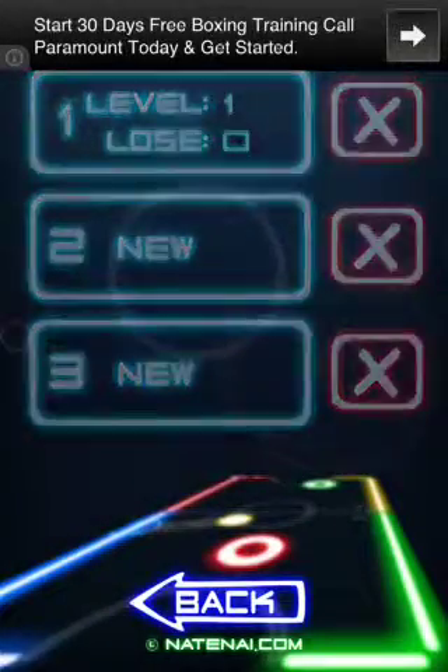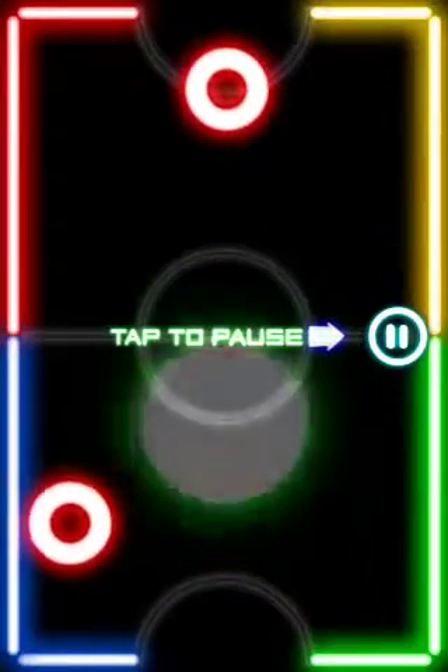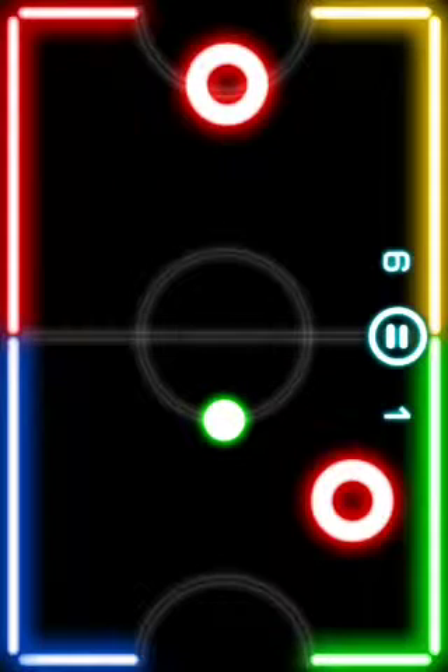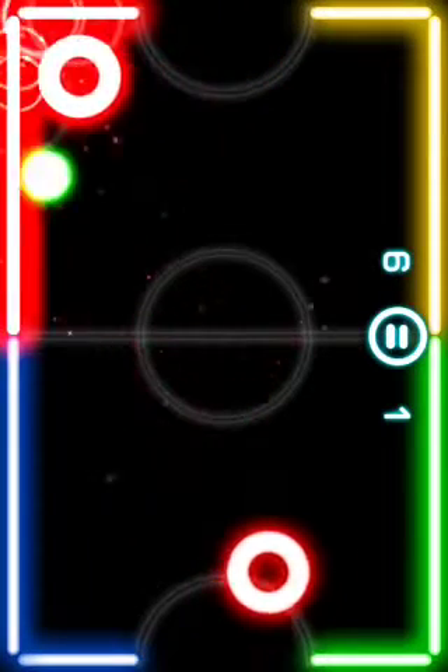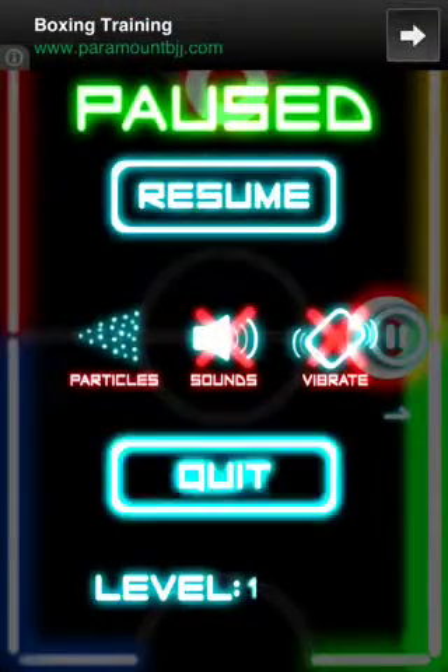Go in, start a game — doesn't have to be new, could be old. Pretty much what you want is the other person's score to be 6 and yours to be 1. When they go and score on you, before it says you lose, hit quit.